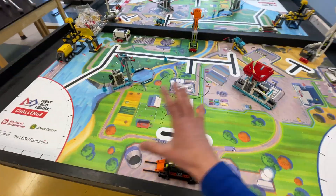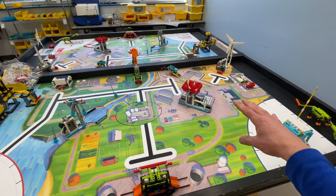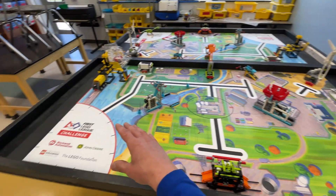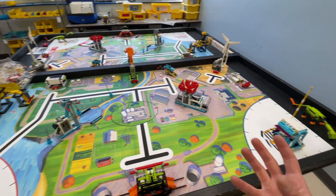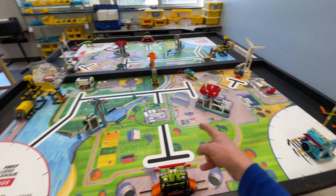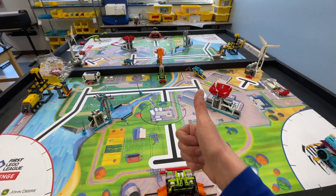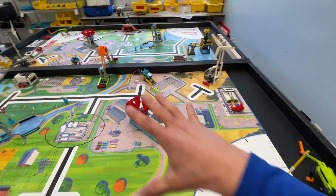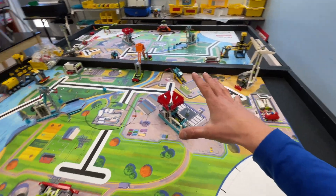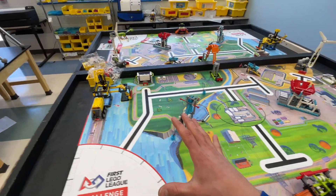In terms of strategy for the game, you might want to do all your missions on one side, then send your robot across and do all the missions on the other side. The dinosaur crossing from there to there might be a very good time to cross your robot over. I would focus on these missions, then cross over and focus on these missions halfway through the match.